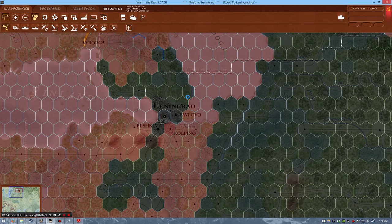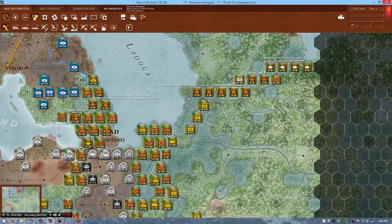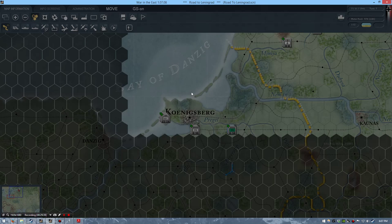Would you look at that — Leningrad is now actually isolated going forwards. The thing is that the town takes an absurd amount of supply to fill up, and in the turns we have we can't stall it out for a victory. Apart from committing to more assaults as the game requires, there's not much else we can do. Next time we should be able to capture Rzhev over there.